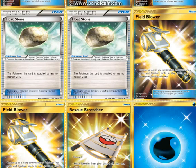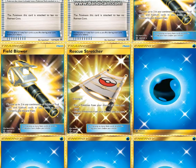Two Field Blower, two Counter Catcher, because Garbodor is a problem against this deck. One Rescue Stretcher — you just need to get out your Pokémon, and sometimes you trade them away or discard more of them, so Rescue Stretcher is there for you.